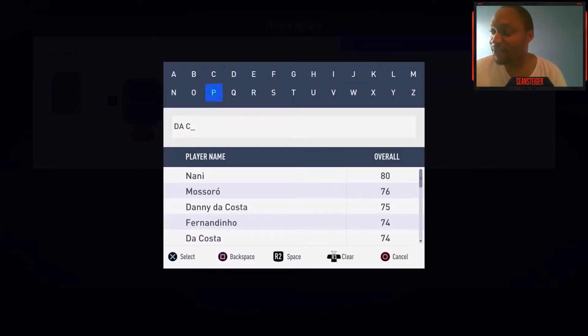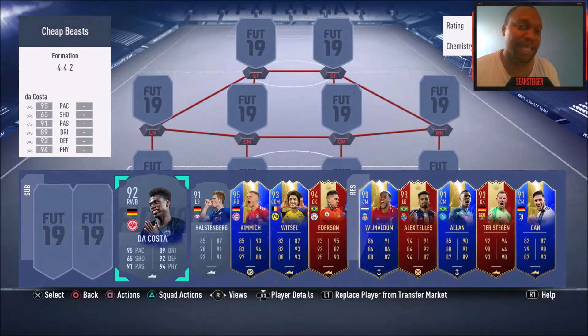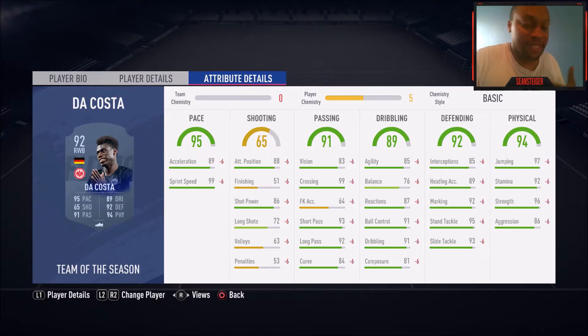Keeping with the German players, we have Danny DaCosta — a right wing back by default. This guy is probably the best right back in the game if you like to play your fullbacks on stay-back while attacking, acting more as a wide center back. He's high-medium work rates and six foot two — a giant. He can work as a center back or a fullback. He's got 99 sprint speed, really good crossing, great defending and physical stats. He pretty much has it all for a defensive-minded fullback. Getting forward is a little weak and he's poor at shooting, but on defense, you're just not going to get past this guy — he's the absolute brick wall at right back or right wing back.